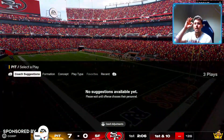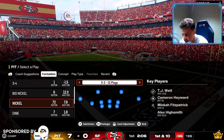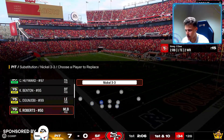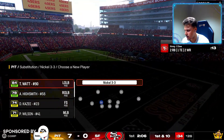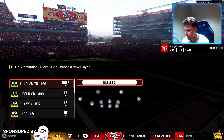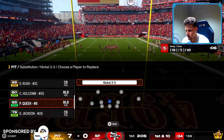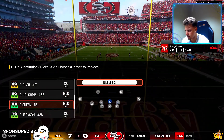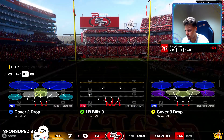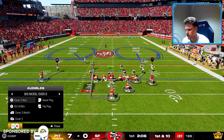All right guys, here we are back in a Madden Academy video on defense. Setting it up right now — we're gonna set up our nickel 3-3. I'm gonna go ahead and get TJ Watt in the game, that's our number one priority. And then if we have more time we'll get Peyton and Queen in as well.